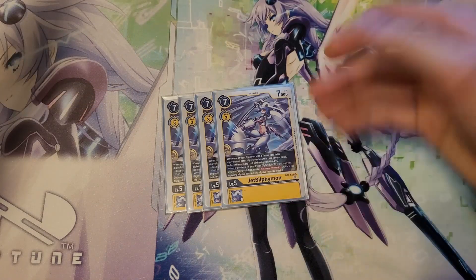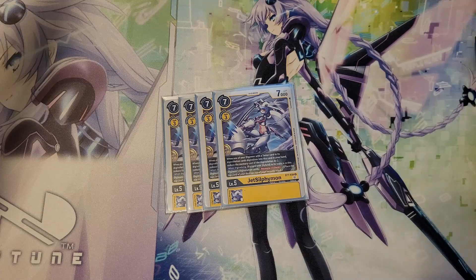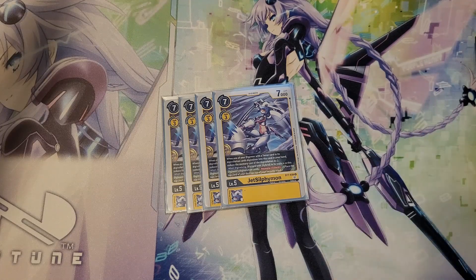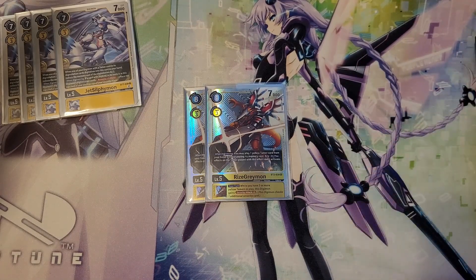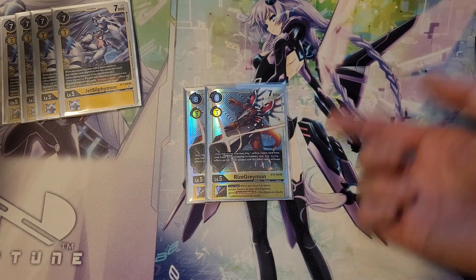Level 5 is where it gets good. ForceYet Selfiemon costs 1 to evolve onto any of your level 4s, because they will all have Tamers under them. On Digivolve, you've got hybrid in your traits, which you will — Recovery plus 1. Second is BT2 RiseGreymon: on Digivolve, play a Yellow Tamer — it doesn't get its on-play effect. Inherit: if you have at least 3 Yellow Tamers, which you probably will, Security Attack plus 1.